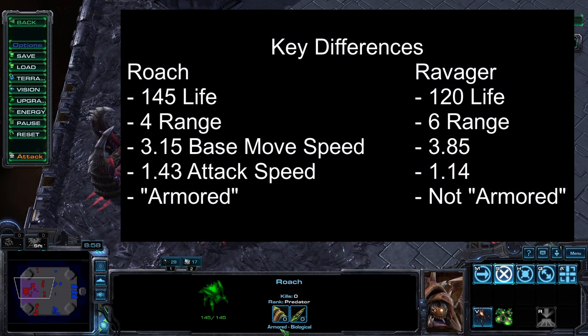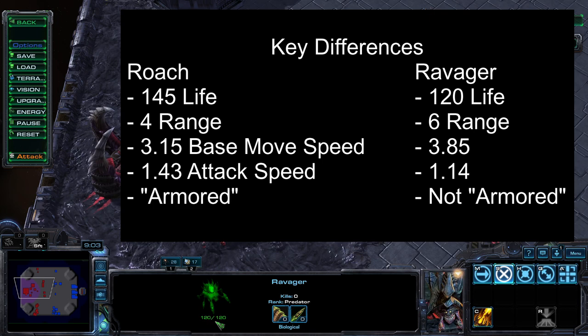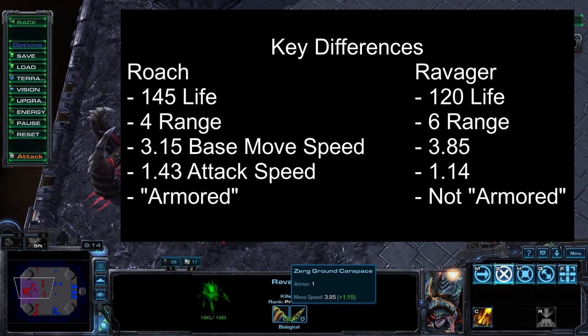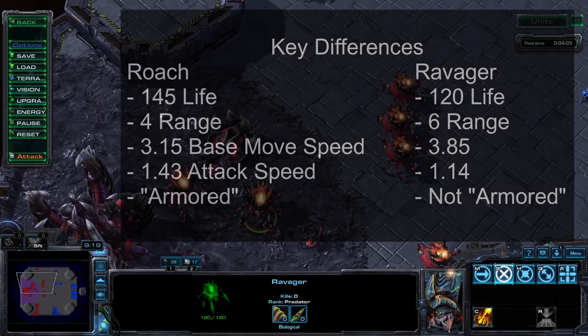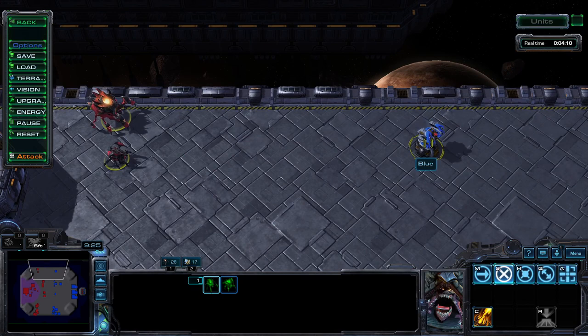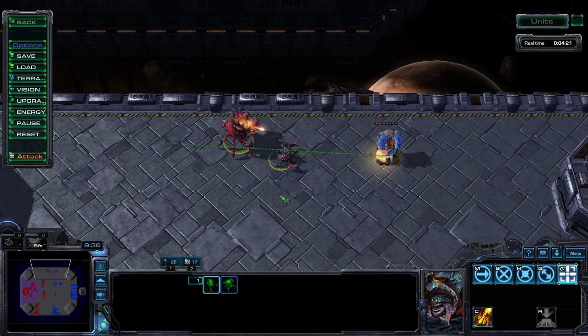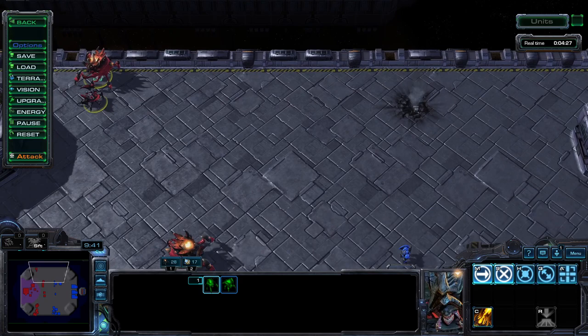Roaches have 145 life, 16 damage, 4 range, 3.15 base movement speed, 1.43 attack speed, 1 armor, and are tagged as armored. Ravagers, on the other hand, have 120 life, 16 damage, 6 range, 3.85 base movement speed, 1.14 attack speed, 1 armor, and are not tagged as armored. To summarize: ravagers have faster attack and movement speeds, a longer attack range, and won't get utterly wrecked by anti-armored forces. The major downside is that ravagers are less durable than roaches.